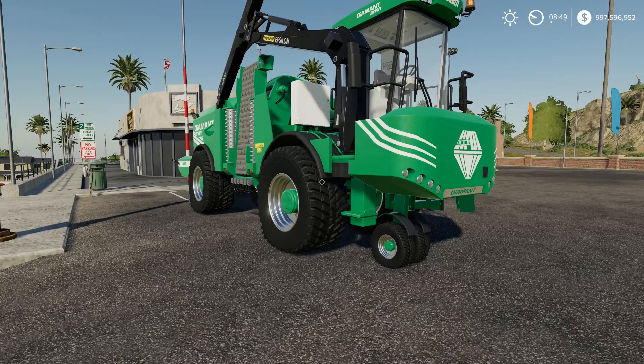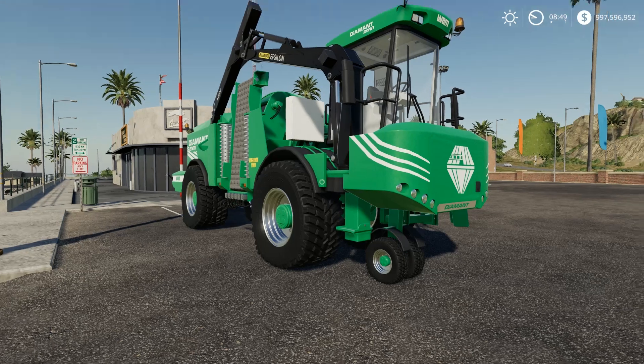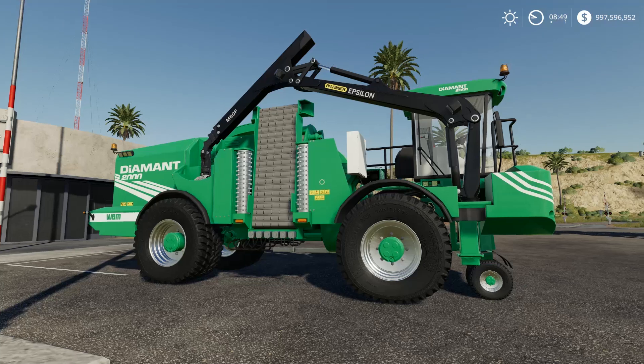This is the Albrecht Diamant 2000, and it is actually just an enormous wood chipper — actually a self-propelled wood chipper. This is from the mod creator called White Bull Modding, and it is brand new to the game in Farming Simulator 2019.